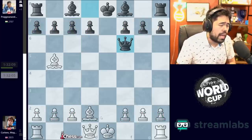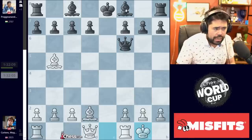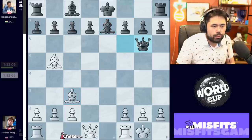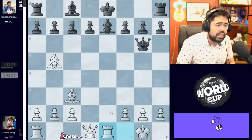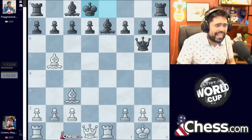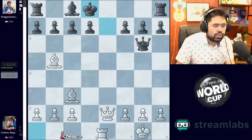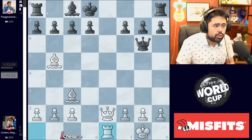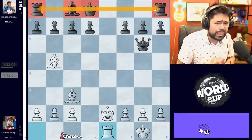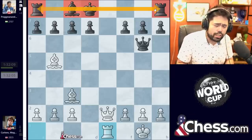For example, if you play Bishop to e7, White goes Bishop c3, attacking the Queen. After you play a move like Queen g6 to guard the pawn, White goes Rook to e1. You cannot castle without hanging your Bishop. If you play King d8, White can sack the Rook, and after King takes e7, there's Queen e2 — then King to d8, Rook to e1. Suddenly White is crushing because Black has four pieces on the back rank with no development whatsoever. We would look at this game and think: was this played in the 1850s by Paul Morphy, or are we living in 2023?